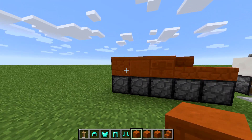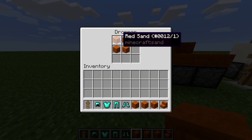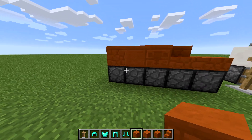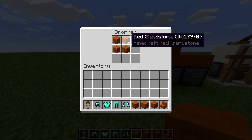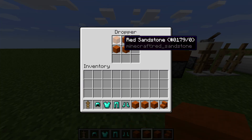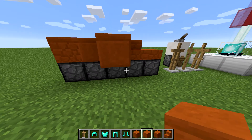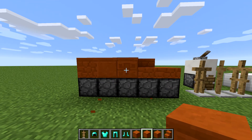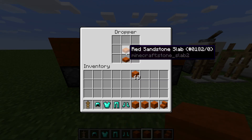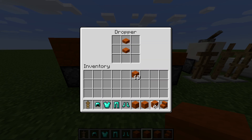First off, we have Red Sandstone. So we have Red Sandstone, and this is its crafting recipe — you take four red sand, craft them like that, and you get Red Sandstone. The next block is Smooth Red Sandstone, which is just four Red Sandstone like that, giving you four smooth ones. And over here we have Chiseled Red Sandstone, where two Red Sandstone slabs give you one Chiseled.